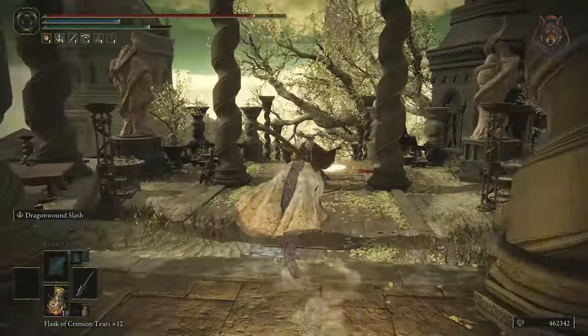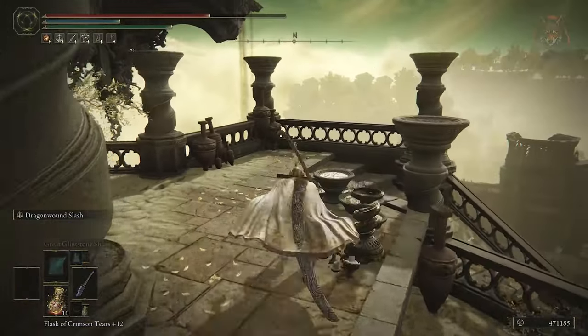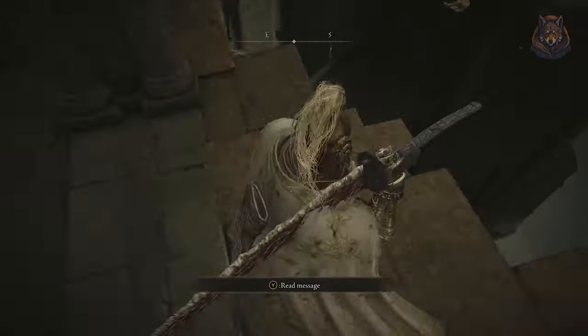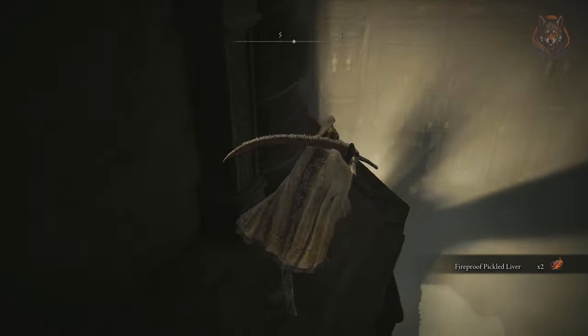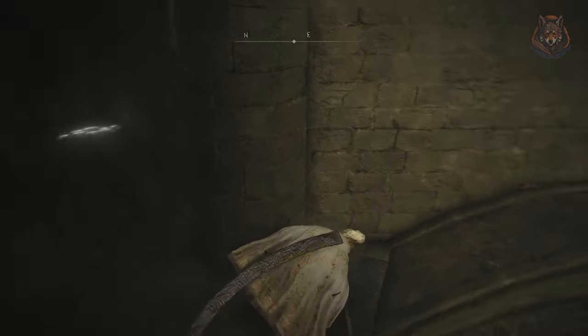Start by heading back down the stairs you came from and killing this annoying NPC. Then take the stairs next to him, and underneath you can see there is another set of stairs which you can jump down to. From here we're going to drop down onto some ledges, walk along them, and drop down to another set of ledges.